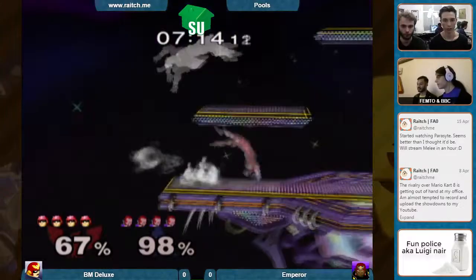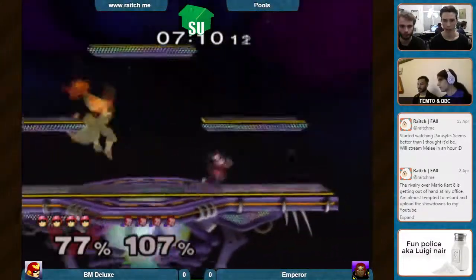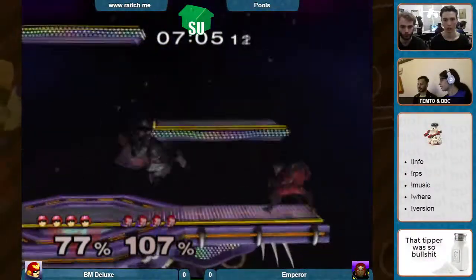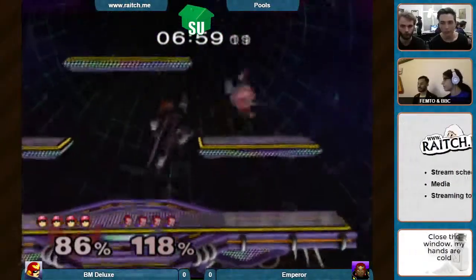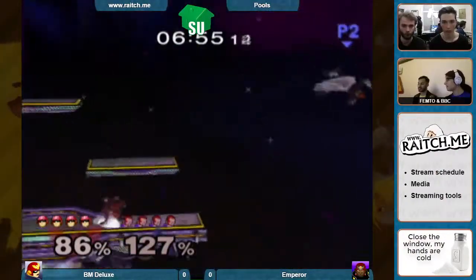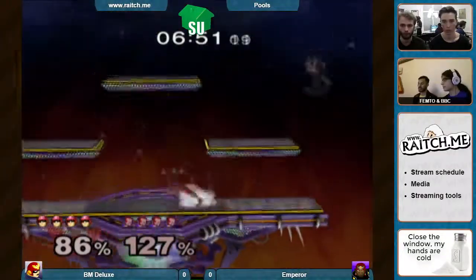Emperor has to come back and he jumps. Contrary to popular belief, Ganondorf has a lot of options coming back from ledge and attacking from ledge. A lot of new players were trying to do the F smash and they just whiffed it and died. But you can actually, if you mash up B, you will get back up. And he has his ledge dash and he has hex dashes — he has a lot of options, just like Captain.